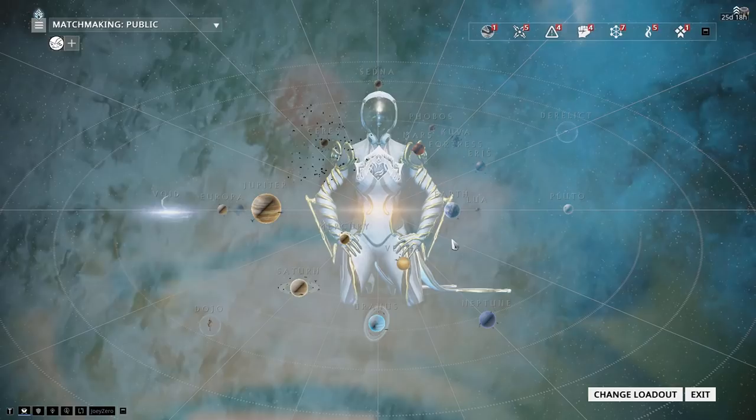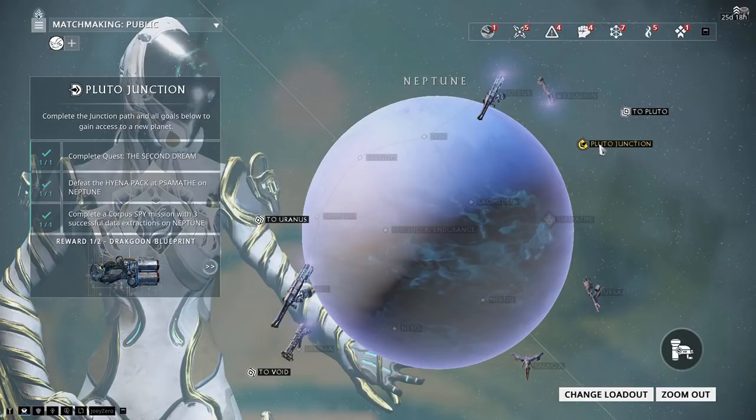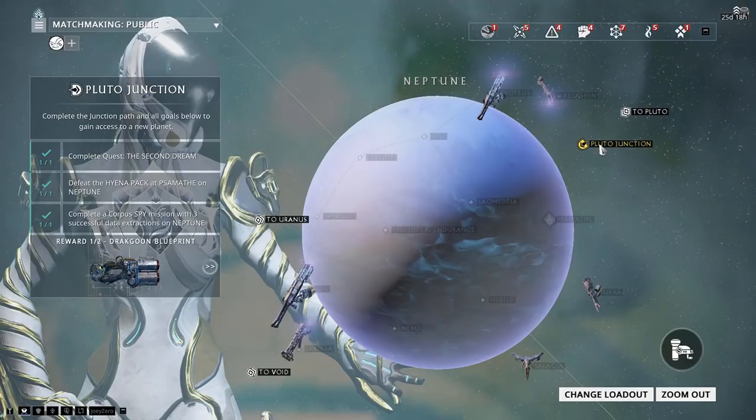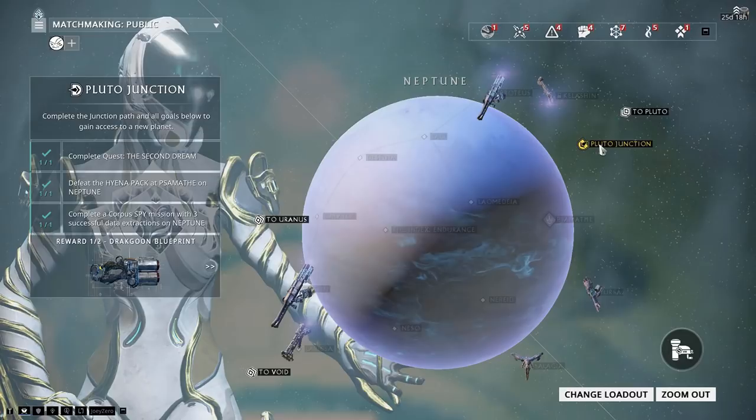For example, over at Neptune, in order to go to Pluto, you have to complete the junction which requires you to complete The Second Dream. This is extremely important because as you unlock junctions, you gain blueprints to craft equipment — which also gives you experience to level up — and quests that you need to do to access new dailies like Sorties, which are only available once a day.